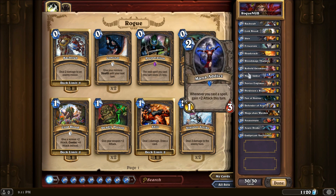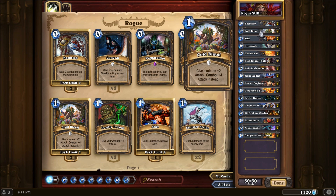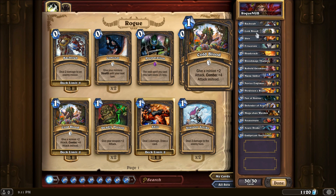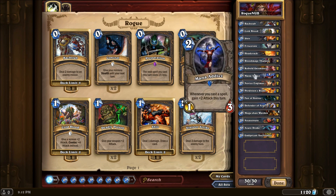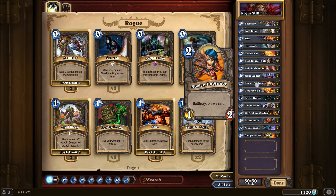Take a look at Mana Addict — costs two, and whenever you cast a spell it gets plus two attack for the turn. So when I pumped him up with a comboed Cold Blood, not only does he get the plus four from Cold Blood but two more attack from his innate ability — so it's six attack total, not four. Then twelve attack the turn after with another Cold Blood. If you have a Mana Addict and a Geomancer it's basically game over unless they kill them — which the opponent wasn't equipped to do.